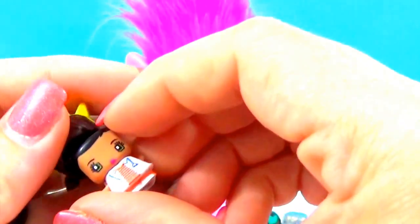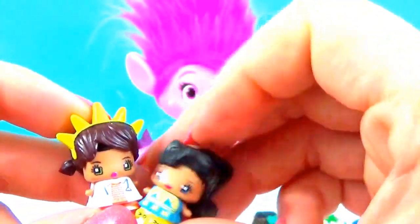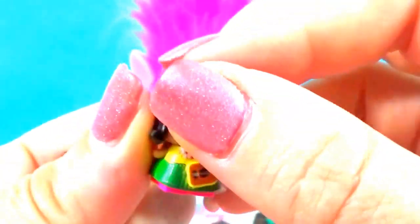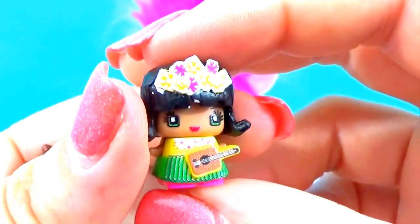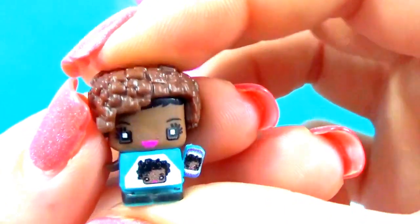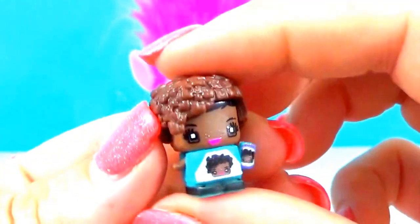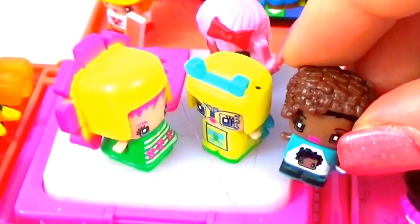Is there a doctor in the house? We got another sunshine doctor and a really fashionable skater — super cute. This one is Hawaii Girl — look, she's got her little grass skirt and her ukulele, and she's got her flowers in her hair. She's super adorable. This one is Selfie Girl — she's so funny. She's got a picture of herself on her shirt and on her phone. Say cheese — selfie!